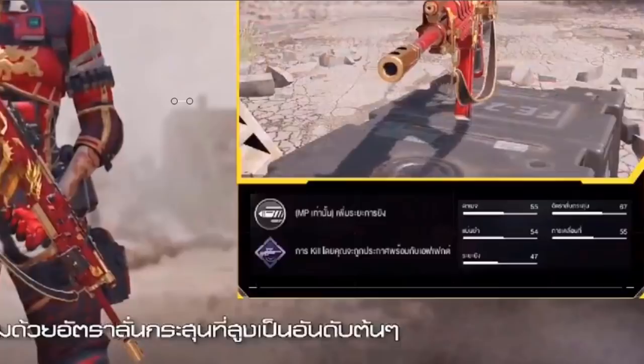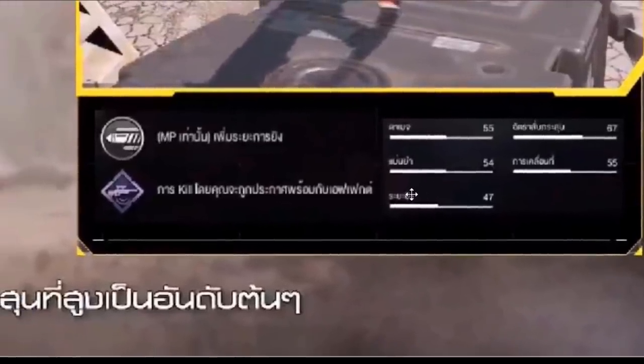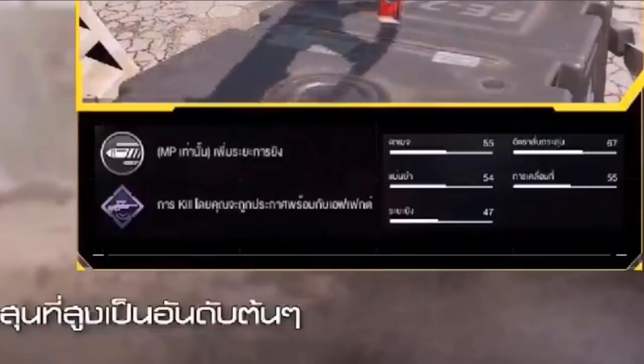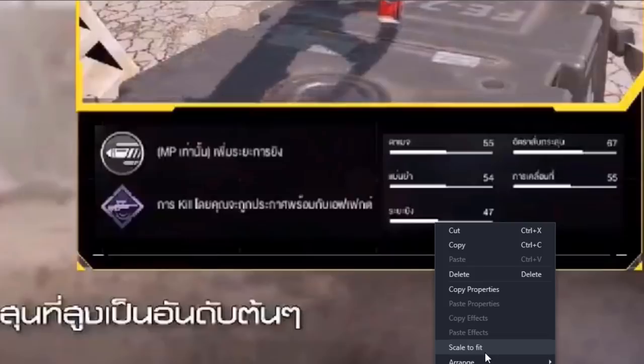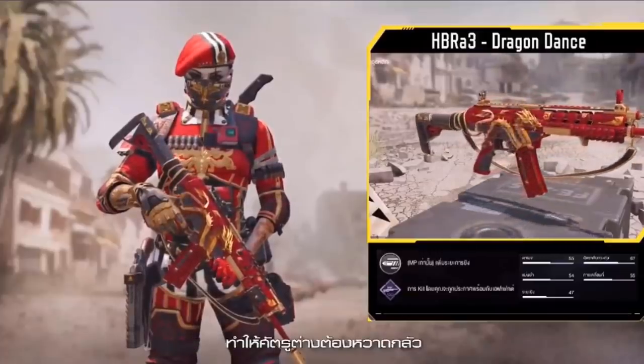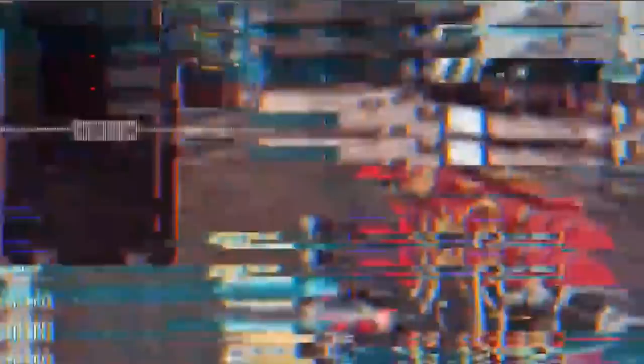You can actually see the stats for this weapon as well. This is coming from the Garena version of the game, so I'm not really familiar with what everything means. I would love to compare those stats with the other AR stats, because this is an assault rifle weapon. There are indeed weapon perks that are also going to be associated with this weapon.